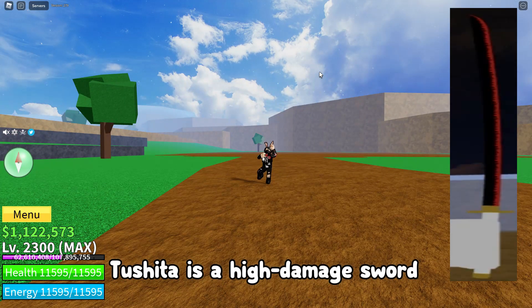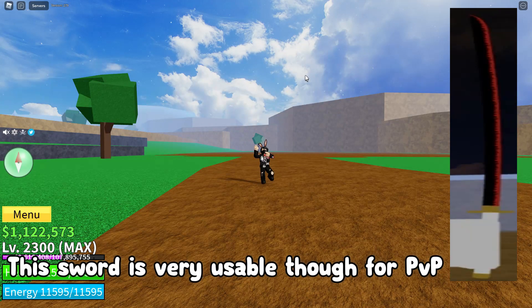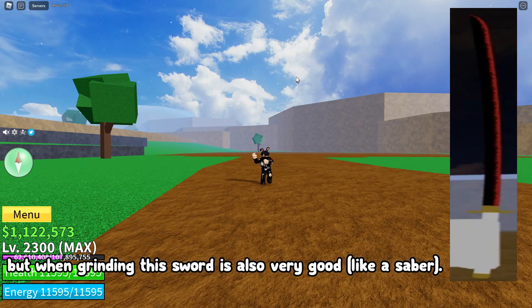2 Sitter is a high damage sword. It's easy enough to hit an attack even without stun. This sword is very usable for PvP, and when grinding this sword is also very good.